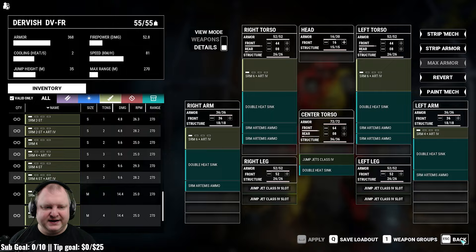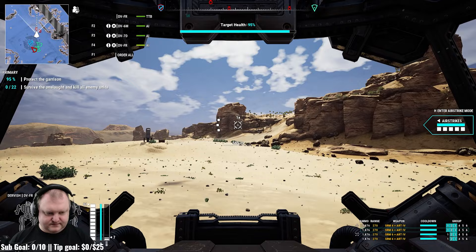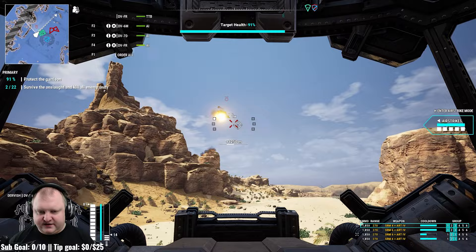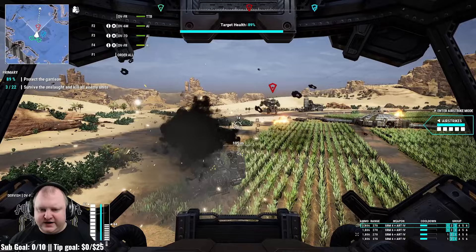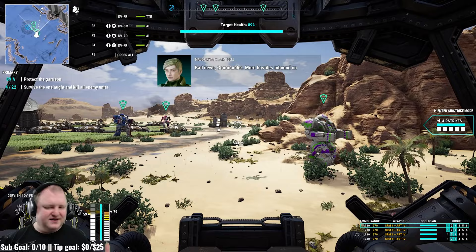Let's jump into the match and see what happens. Setting up arm mounts and chain fire. Alpha Strike incoming — quad SRMs hit like a truck. They hit fast, but look at the heat gauge: we're already at max heat. That's what I meant — look at the heat gauge. Toasty, toasty, toasty.